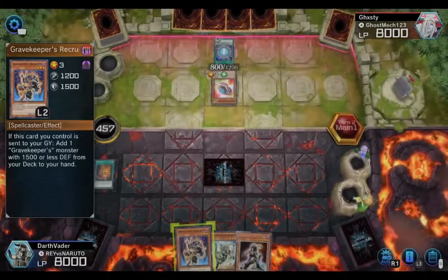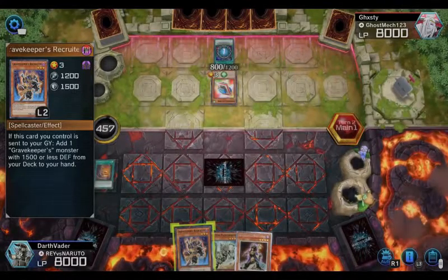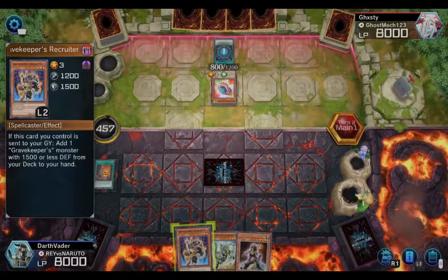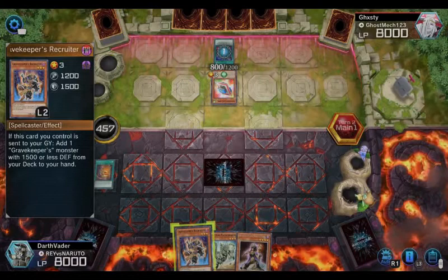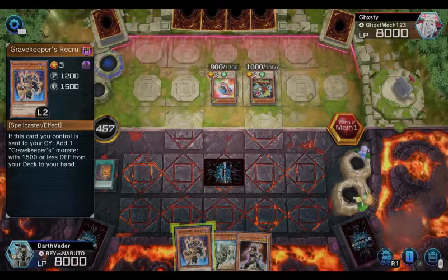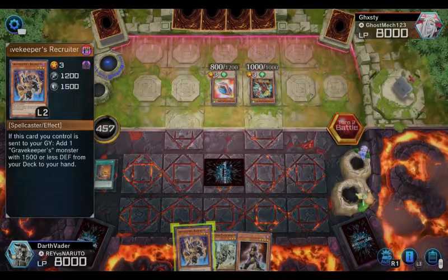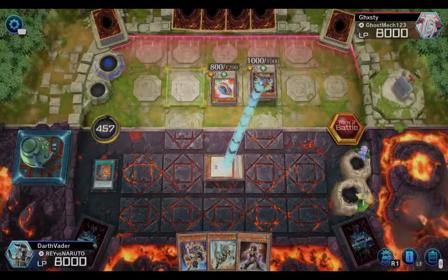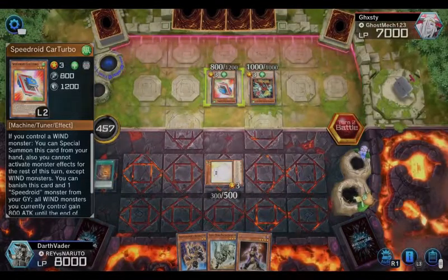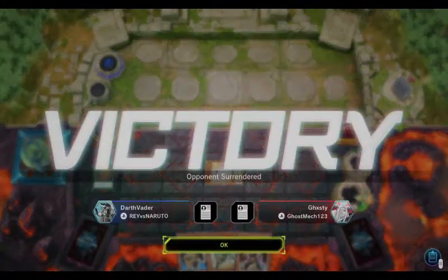Once they start throwing stuff in the graveyard, good luck getting it out. I believe I'm running 41 cards with this deck, 22 of them are monsters. He quit — I'm telling you, they can't use their graveyard because of Necrovalley, and now he has to deal with Marshmallow knowing he can't get through that wall.